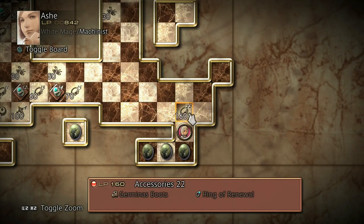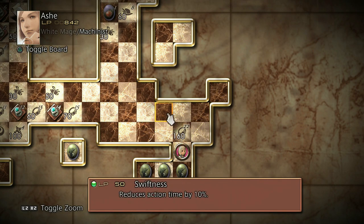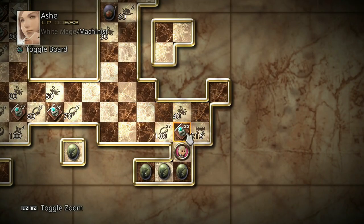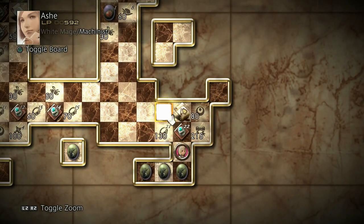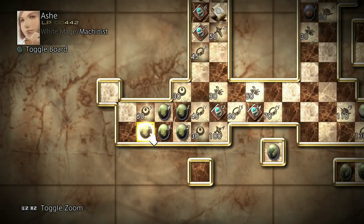Boom, okay, nice. Now what else is here? Stamp, Swiftness - okay, it does require a lot of points, but I think 20% extra Swiftness is worth it. Let's go ahead and get Stamp and both of these Swiftness. Now, I desperately need to find more HP. Ash doesn't even have 2,000 HP - she dies way too quickly, not quite as quickly as Penelo for some reason. Got a bunch of HP - awesome.